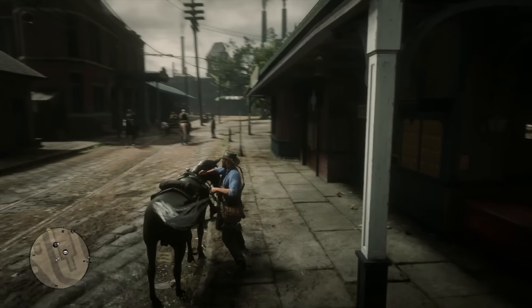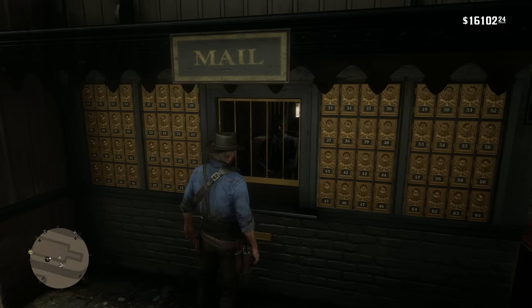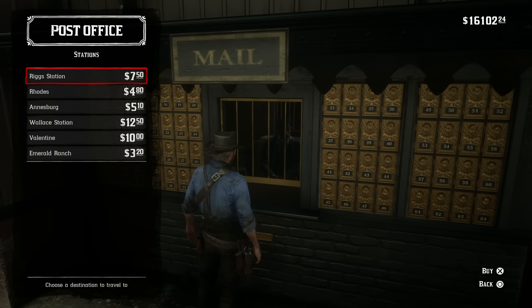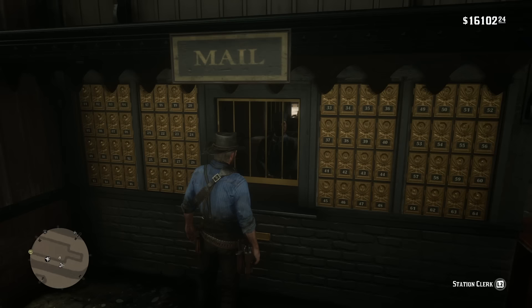Speaking of things that are incredibly convenient — at least in the San Denis post office, you don't have to go inside to interact with the station clerk, which means you don't have to go inside to buy train tickets, pay your bounty, send mail, or receive mail. It's a nice quality-of-life thing, because when you go inside Arthur can't run, and when he leaves he can't run either. You can pay your bounty outside — I just figured that out.